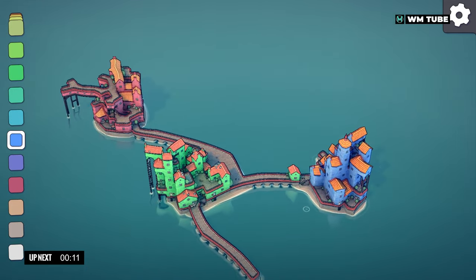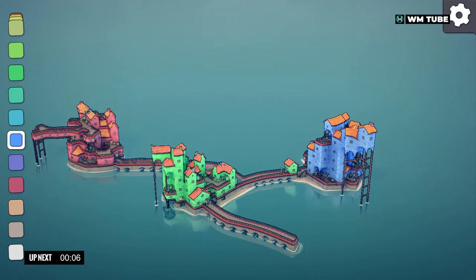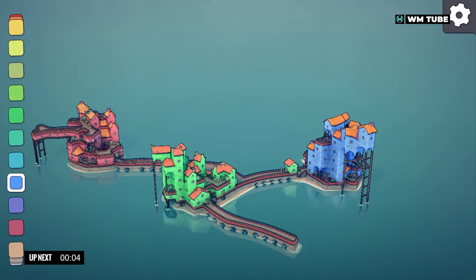The beauty of Townscaper lies in its ability to effortlessly transform blocks into stunning architectural marvels. One of the most remarkable aspects is its incredible attention to detail — each building and structure seamlessly blends with its surroundings, creating a harmonious and aesthetically pleasing town.